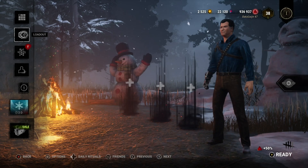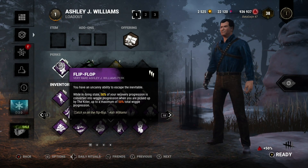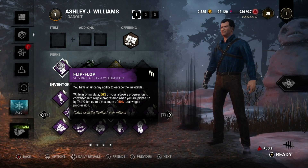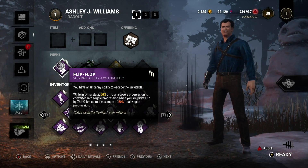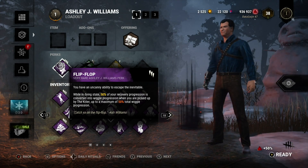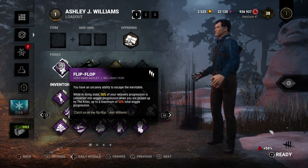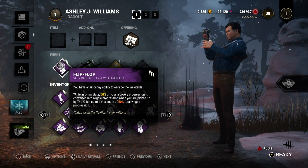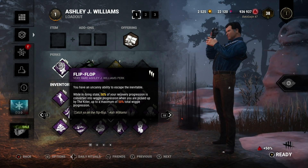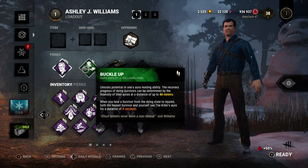As far as his abilities, I have a tier three, a tier two, and a tier one. Flip Flop — I've used that, that's his tier three. It's the one where when you're in the dying state, depending on how much progress you make on recovering yourself off the ground, up to 50% of that gets converted into wiggle progress once you get picked up by the killer. It cannot exceed 50%. His second perk is Buckle Up — I have not used this yet.